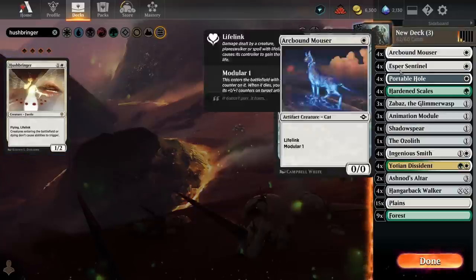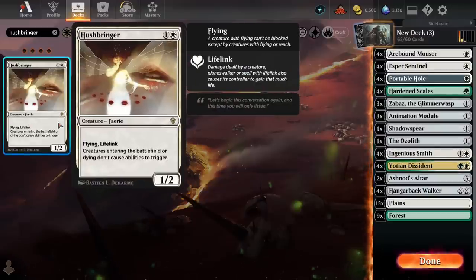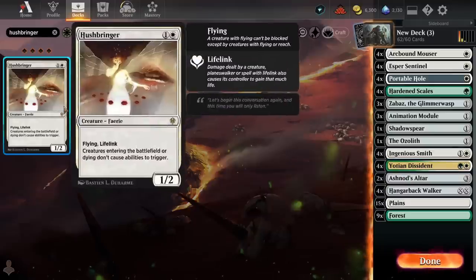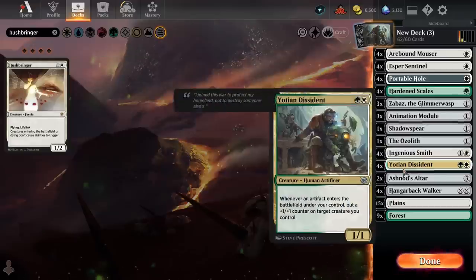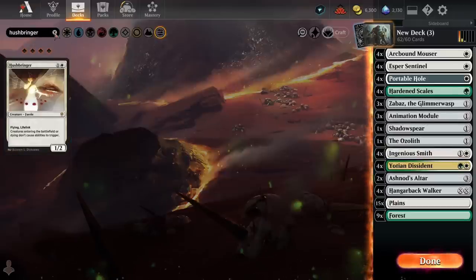Unfortunately, Hushbringer says 'Creatures entering the battlefield or dying don't cause abilities to trigger' — so if a 1/1 token enters off Animation Module, that's not going to trigger the Yotian Dissident. We can't run Hushbringer, which is pretty annoying. I've felt like Hushbringer is very well positioned in the Historic metagame right now.